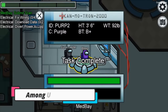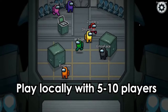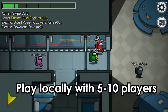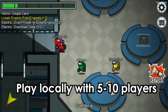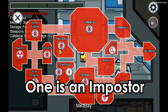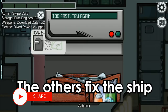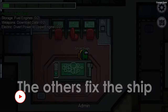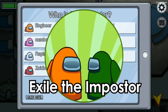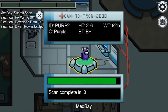Next up we have Among Us. Among Us has quickly become one of the most popular games in recent times. In this game, you play as a member of a crew prepping their spaceship for departure, but one of your crewmates is an imposter who needs to wreck the ship and kill other members of the crew. If you play as the imposter, you can win the game by either completing all objectives or killing all crewmates. If you are one of the good members on the ship, your objective is to find the imposter and vote them off the ship.